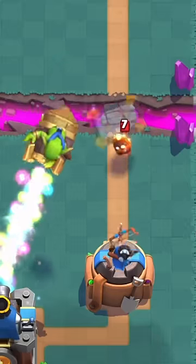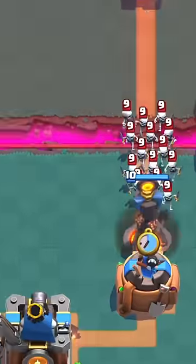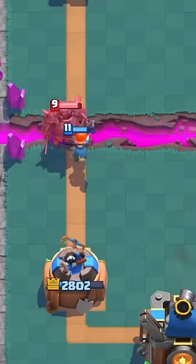He tries to get some sneaky chip damage, but I stop him. He starts going very aggressive and attacks with skeleton army and pekka on both lanes. But thank god we have the correct cards to defend.